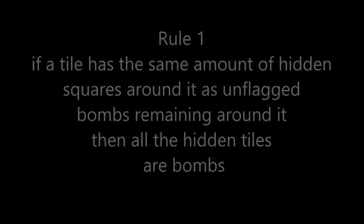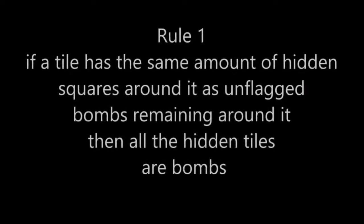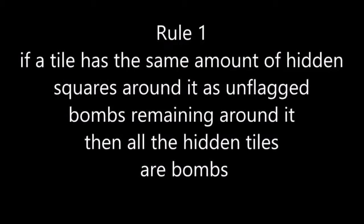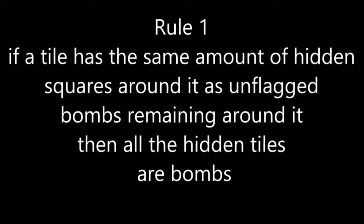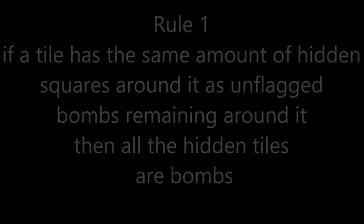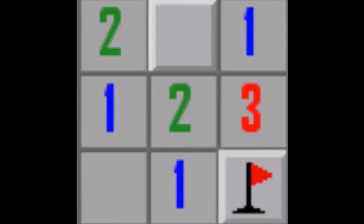The first logical rule was: if a tile has the same amount of hidden squares around it as unflagged bombs remaining around it, then all the hidden tiles are bombs. This really is some pretty basic stuff. Consider this example: the two has only one bomb flagged near it and only one hidden space remaining, so this hidden space must be a bomb.